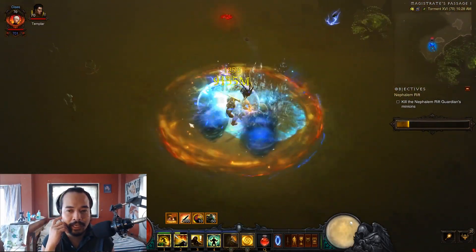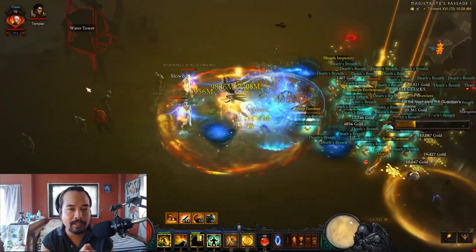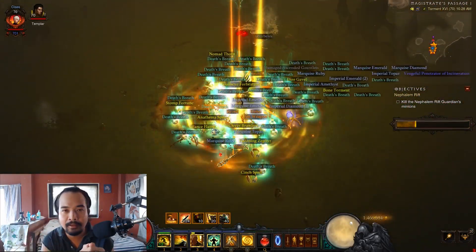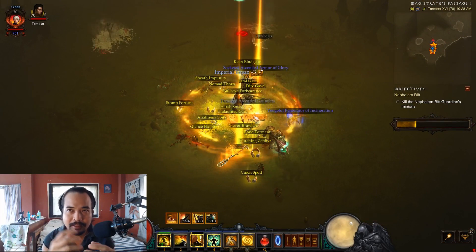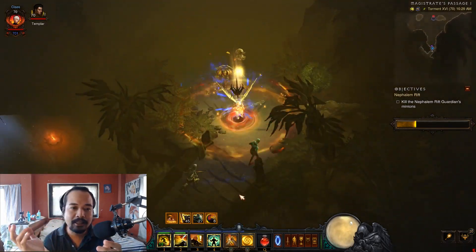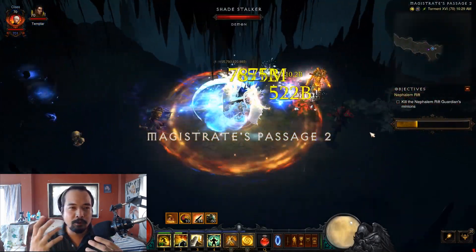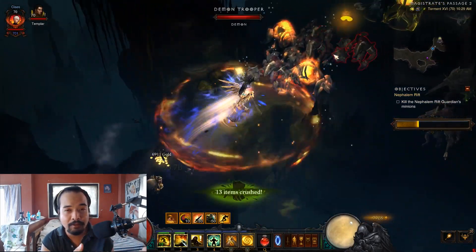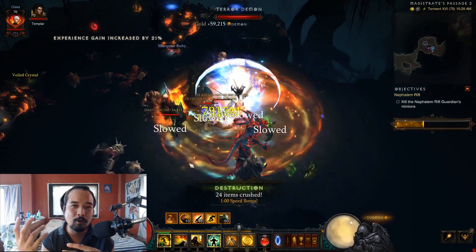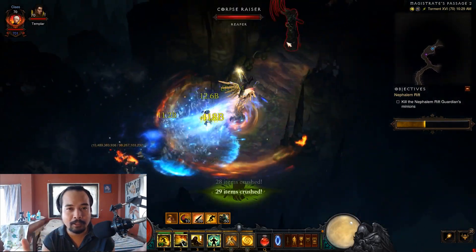At first, I was actually split between two types of builds. There's another build that is a lot faster, which involves the Wreath of Lightning unique gem. The thing about that is you do move faster throughout the map, but you do not hit as hard. So you kind of go into a compromise where you can do high damage and almost one-shot every elite monster and go slow, or you can go really fast and take a little more time killing an elite pack.